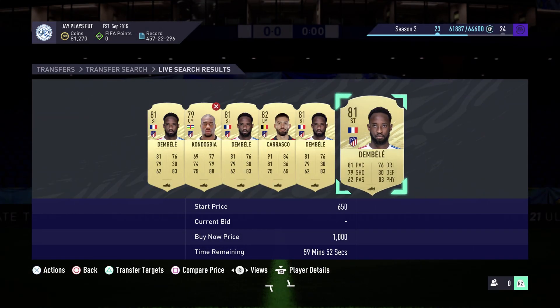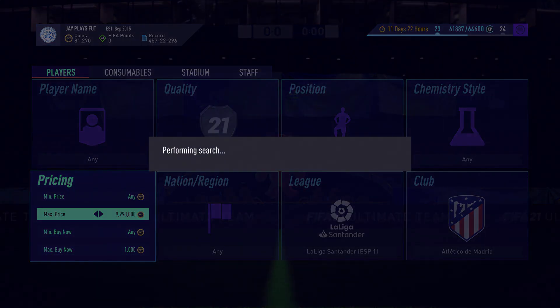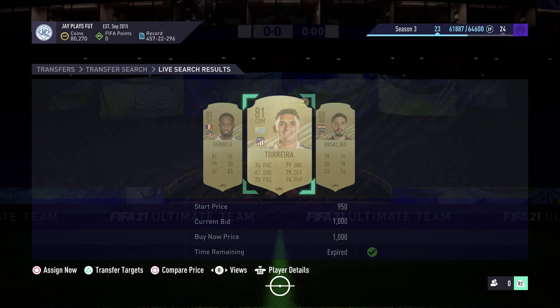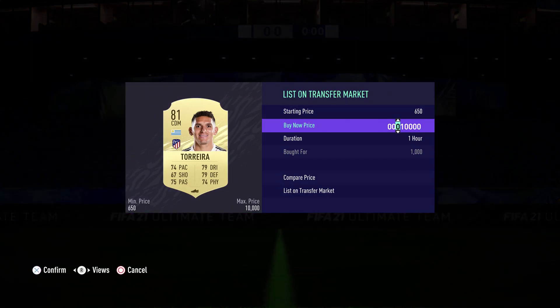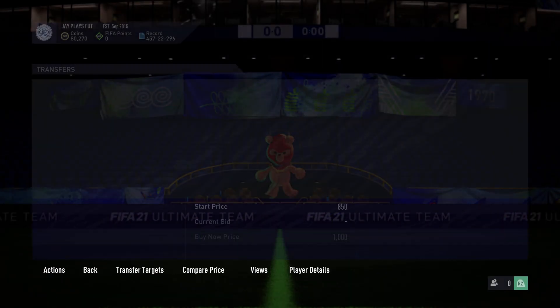For example, this Jeffrey Kondogbia we didn't pick up. But we managed to pick up a Lucas Herrera — even though we got him for 1,000 coins, we're still going to make 45 coins per card because of the five percent EA takes from us.